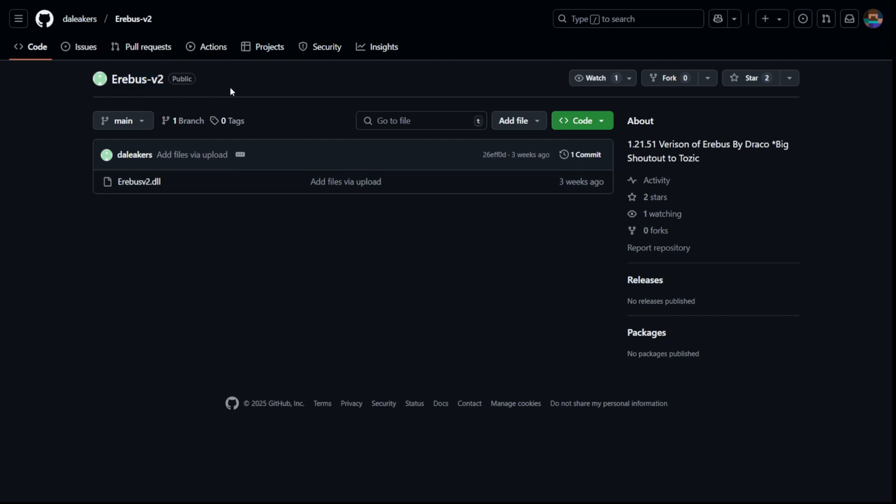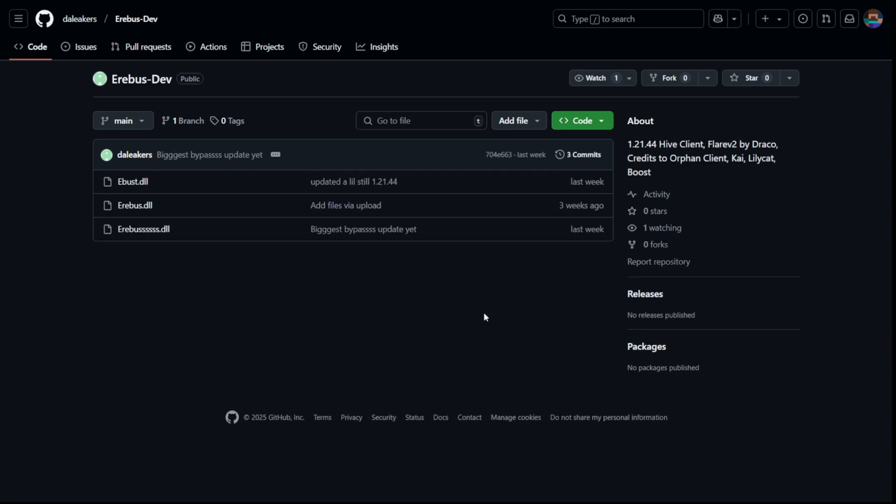This was a client that I had previously kind of spread misinformation about. Anyways, here we have Erebus V2, which did update to 1.21.51, and I did make a video on this. This client was meant for Cubecroft, which is also part of the reason why it got updated to 1.21.51. Just because it's Erebus V2 doesn't mean it's better than V1 — V1 is intended as a Hive client bypassing Flareon V2, which is the Hive's anti-cheat.